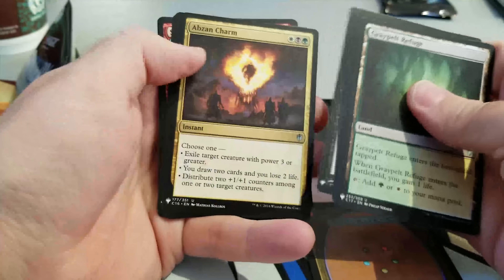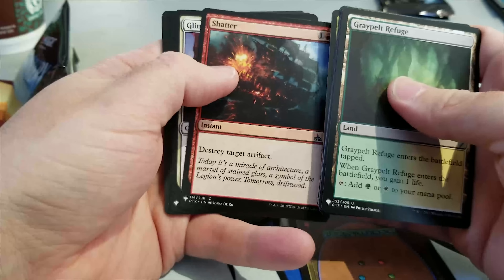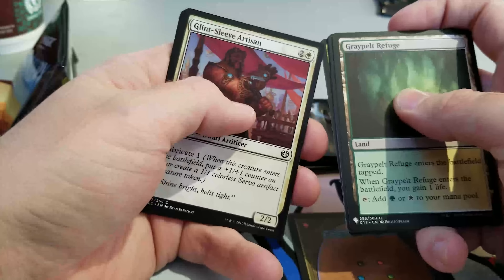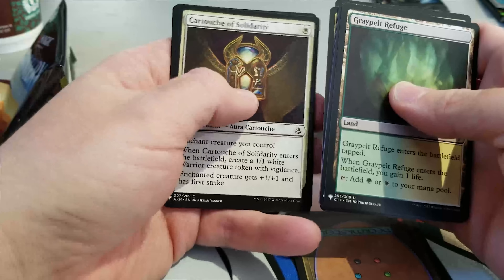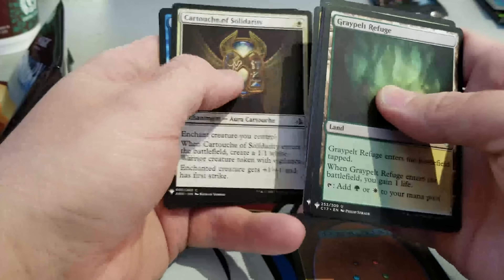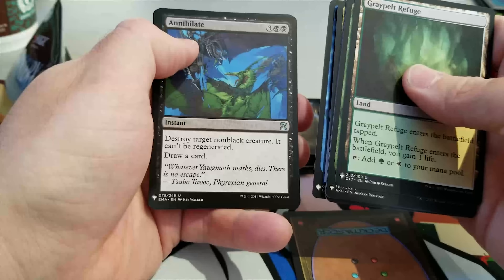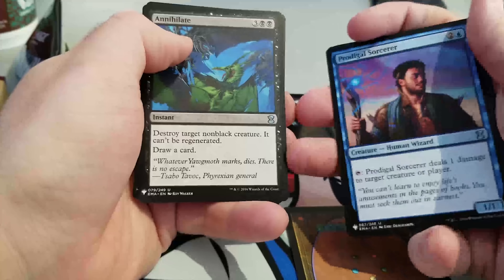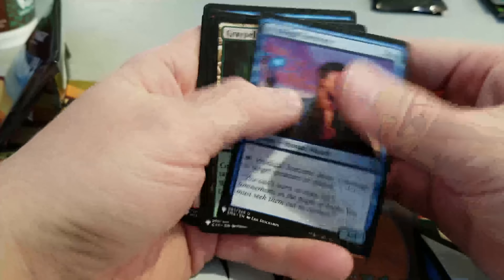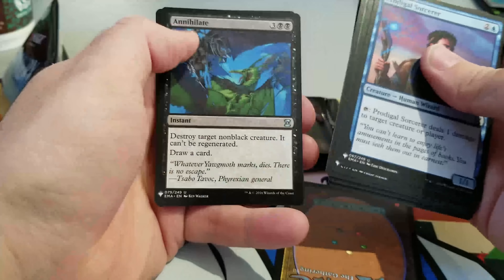Pack one, pick two — we've got an Abzan Charm, Yavimaya Elder, Shatter, Gray Pelt Refuge, Glint-Sleeve Artisan, Cartouche of Solidarity — the cartouches cycle in this set and are better than you might think. There's a Displace doing amazing things in Pauper Cube right now. Prodigal Sorcerer jumps out immediately — I love Prodigal Sorcerer. There's also an Annihilate, five-mana instant-speed unconditional removal. But I keep coming back to Prodigal Sorcerer because it picks off all the x/1s and can just ping the opponent time after time. I take the Prodigal Sorcerer.